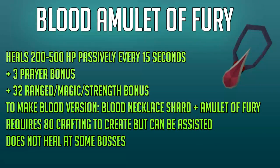Next up is my personal favorite for the price — the Blood Amulet of Fury. This is a Blood version of the regular Amulet of Fury. The regular Amulet of Fury has the same bonuses: plus 3 prayer and plus 32 for ranged, magic and strength — a hybrid amulet. The Blood version heals you 200 to 500 life points passively every 15 seconds, which makes it so good. It's pretty much like a mid-level player's Soul Split, if you will.